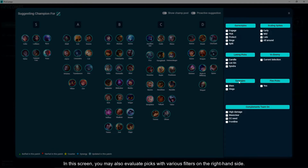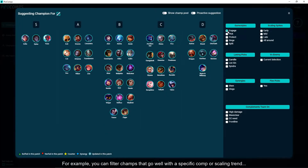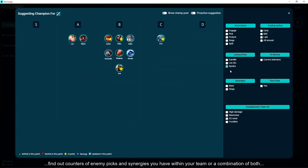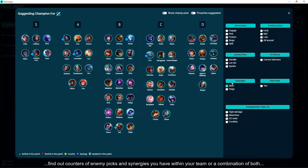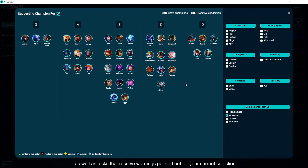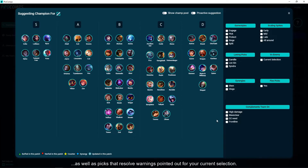In this screen, you may also evaluate picks with various filters on the right hand side. For example, you can filter champs that go well with a specific comp or scaling trend, find out counters of enemy picks and synergies within your team, or a combination of both, as well as picks that resolve warnings pointed out for your current selection.